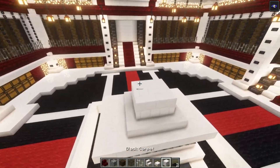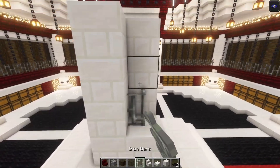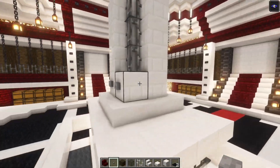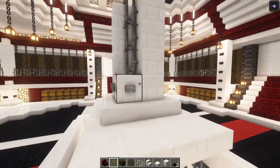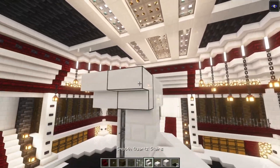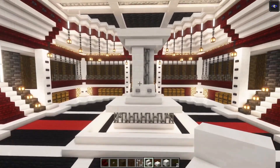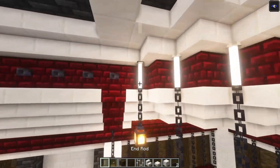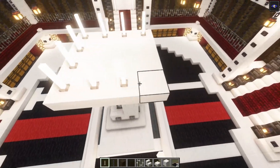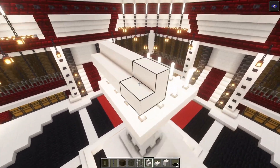Now we are going to go up on these two sides three blocks in total. Let's add some iron bars on the sides, then you want to take some stone buttons going all the way around. On top of this we are going to add four blocks like this and we are going to surround this again with some stairs. After that you want to take some end rods and some chains - first we are going to place some end rods on each staircase like this. After that you want to add some stairs again going all the way around.